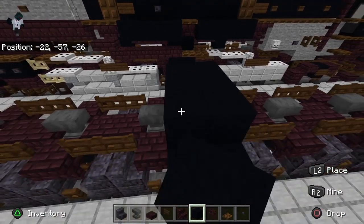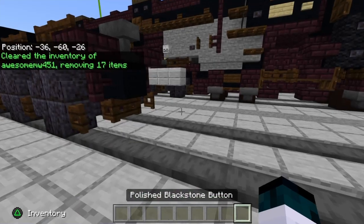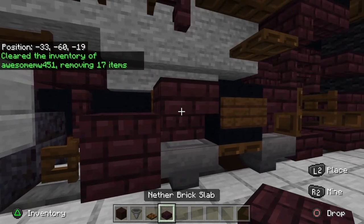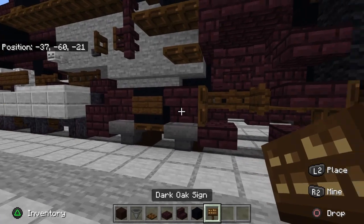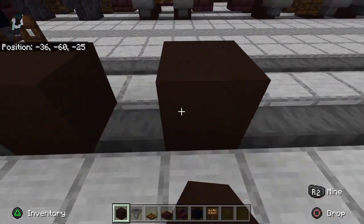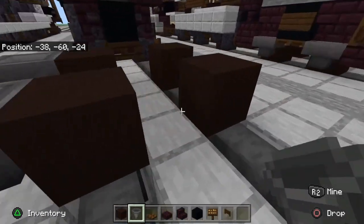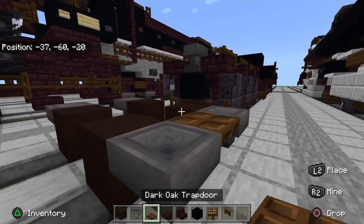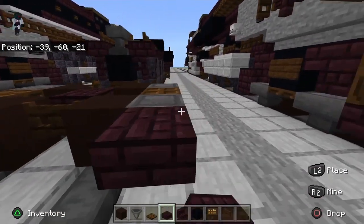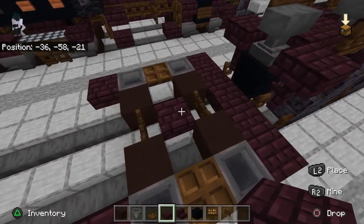Now let's move on to the back. Clear your inventory. Get out: black terracotta, a hopper, dark oak trap door, nether brick slab, nether brick stairs, black concrete, dark oak sign, and dark oak fence gate. Starting from this wheel, go one, two, three — on the third block place down your black terracotta and place four hoppers down like that.